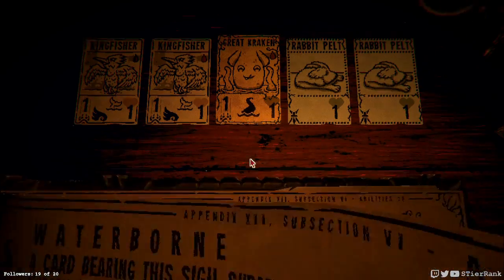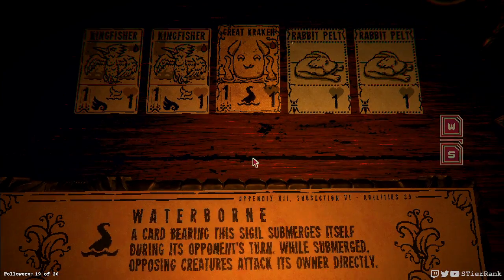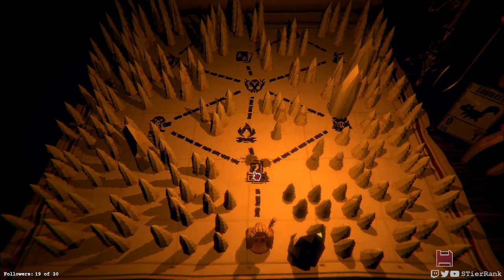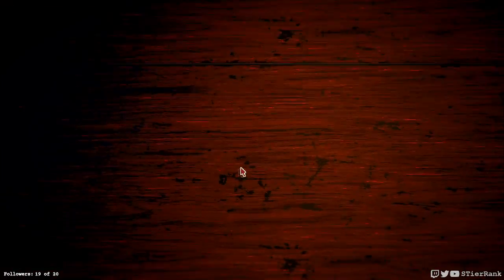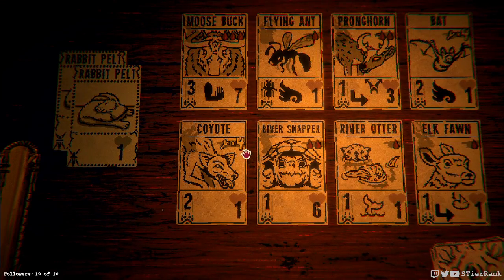The great kraken — waterborne: while submerged during its opponent's turn, while submerged opposing creatures attack its owner. Actually, that's interesting, I wonder what the deal is with this card. I'm guessing there's something kind of special about it, for it to have its own weird waterborne logo and everything. It seems like it might be something special.